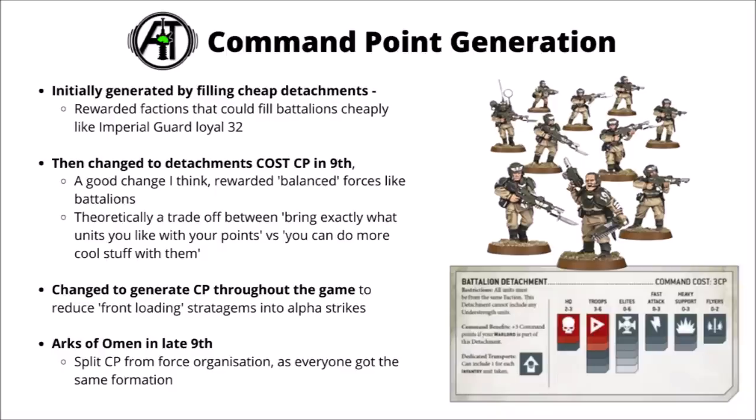The way command points have been generated has changed a fair bit throughout 8th and 9th edition. In 8th, detachments generated command points, so the idea was to fill as many 'loyal 32' Imperial Guard detachments as you could alongside your imperial armies - which felt a bit weird and unbalanced compared to more elite armies. In 9th edition they flipped this on its head: detachments would cost CP, barring core ones like battalions and patrols, pushing toward more balanced formations with troops and HQs. You could still take exactly the units you wanted but had trade-offs to manage.